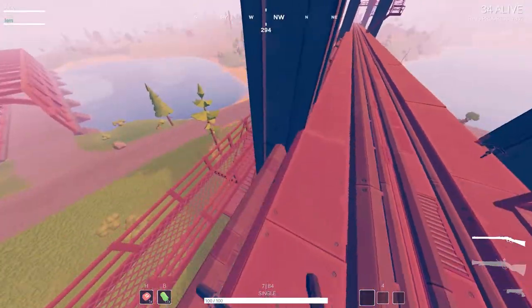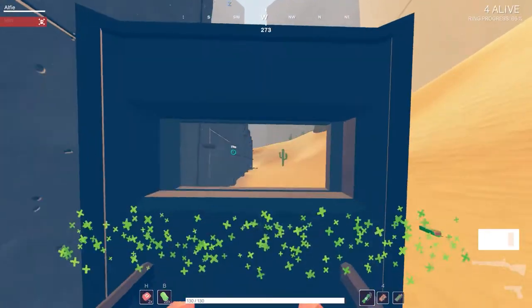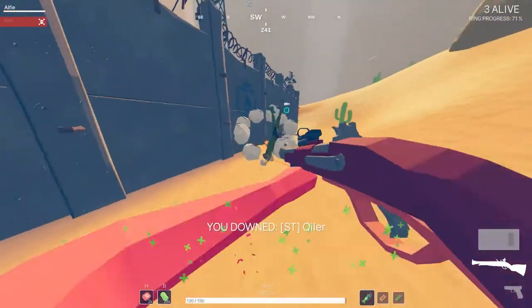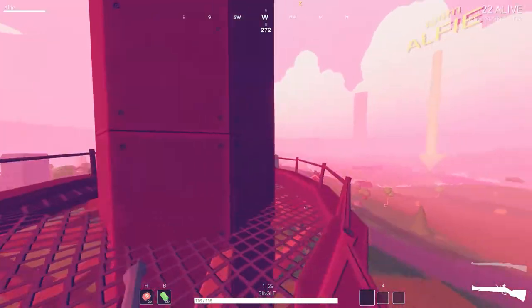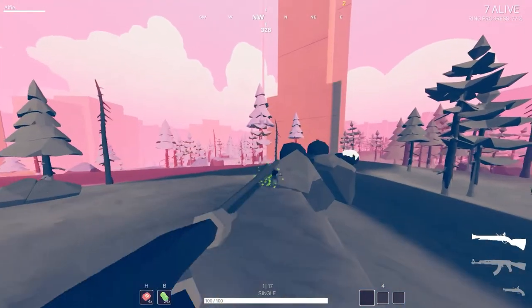Therefore, in order to use the blunderbuss effectively, you need to be able to close the gap between yourself and whatever you are shooting at. There are a number of different ways you can do this. Here, I was able to use the ballistic shield to protect myself before I got within effective range. If you start a fight with a long range weapon, you can push while they retreat to heal in order to close the gap. But most of the time, you will simply be able to sneak up to an unsuspecting player.